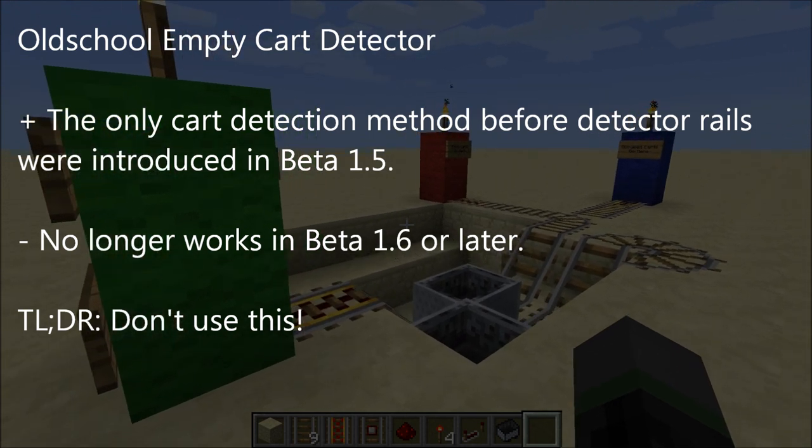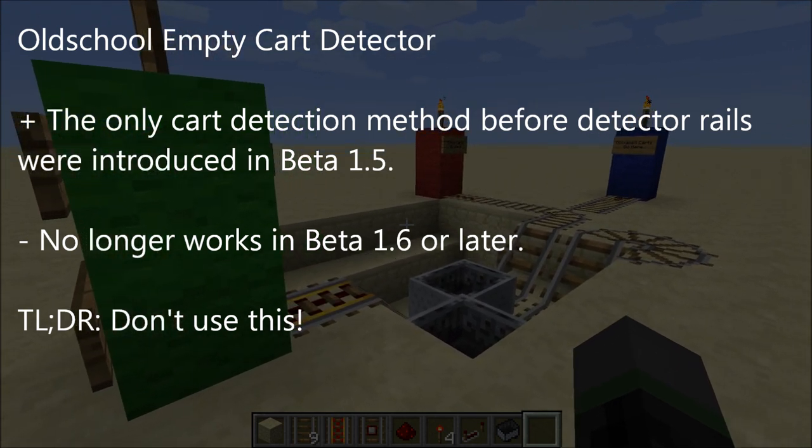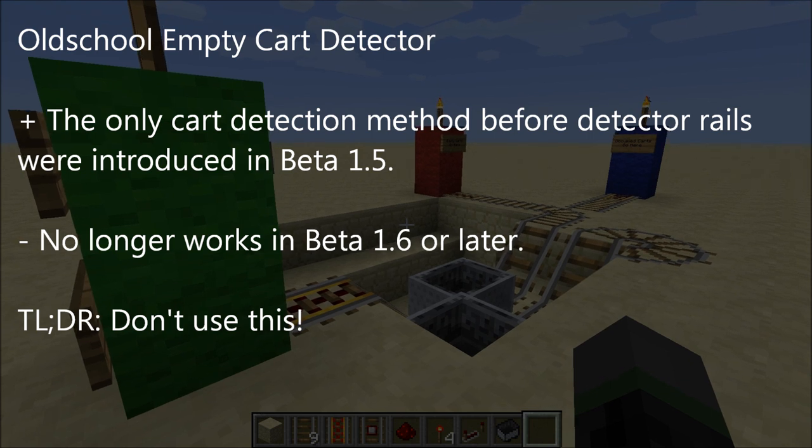To summarize, this method was actually the only cart detection method before detector rails were introduced in beta 1.5, but it absolutely doesn't work in beta 1.6 or later. Basically, don't use this.